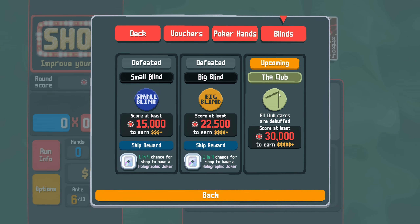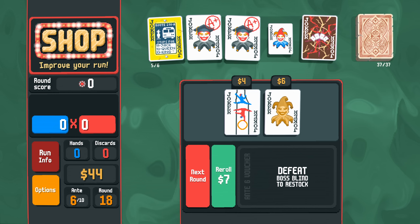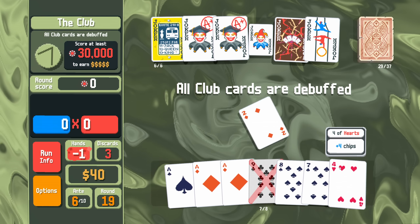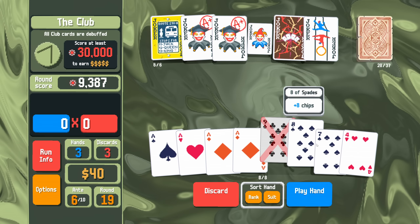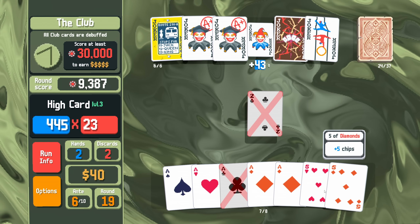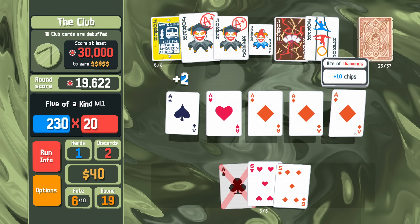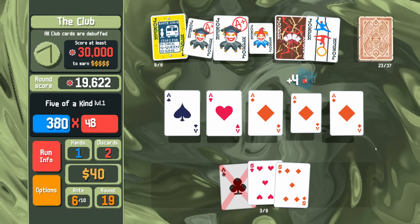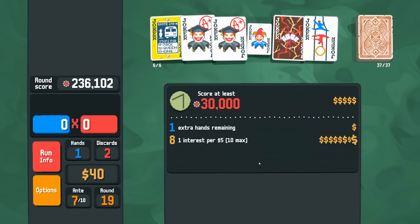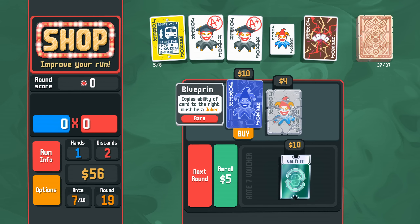What boss are we up against? All club cards are debuffed — I can handle that. There's Acrobat again; we can hold on to it for a little while. Play the deuce — play the deuce again, I don't expect it does anything. Then just play the five of a kind and get moving. It's the combo of chips and multis on this that is just so broken.